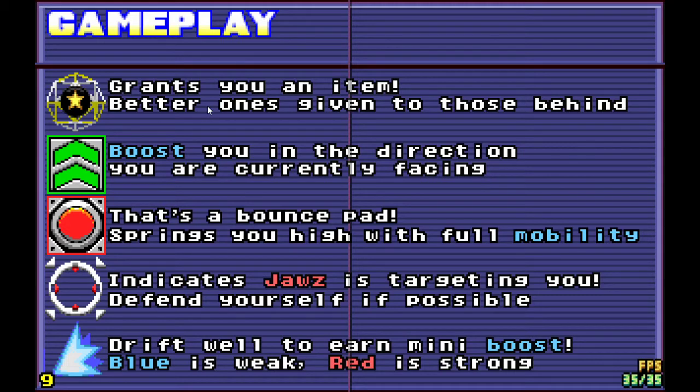Item boxes grant you an item — the best ones are given to those behind. Boost pads are commonly marked by two arrows on a sort of metal plate thing; they boost you in the direction you are currently facing. There are also bounce pads — they spring you high with full mobility. Yellow ones spring you not as high and don't give you full mobility.